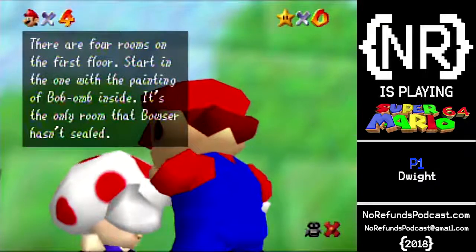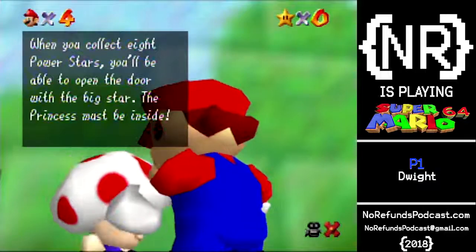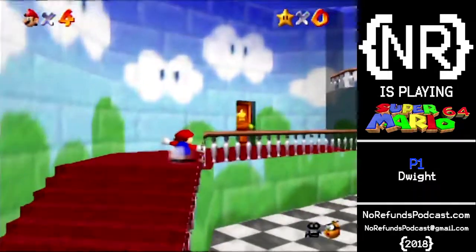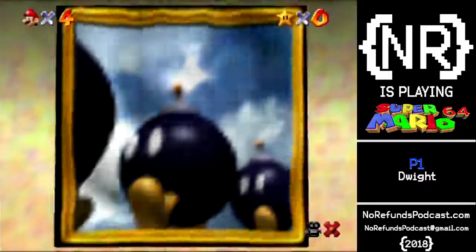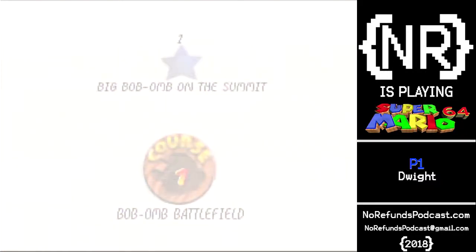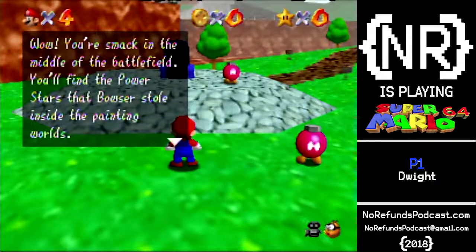There are four rooms on the first floor, starting with the one with a painting of a Bob-omb inside. It's the only room that Bowser hasn't sealed. When you collect eight power stars, you'll be able to open the door with a big star. The princess must be inside. So since I've got a little while, I want to talk about the run — I'm going to try and do 120 stars. I've done it before in the past, as you saw when I started the game up.